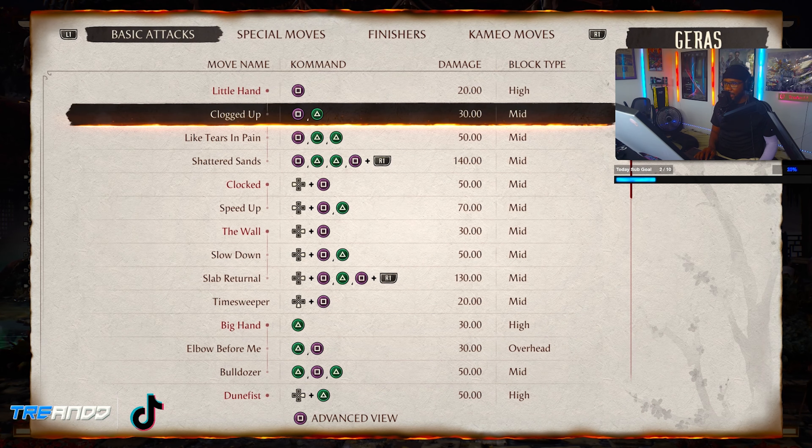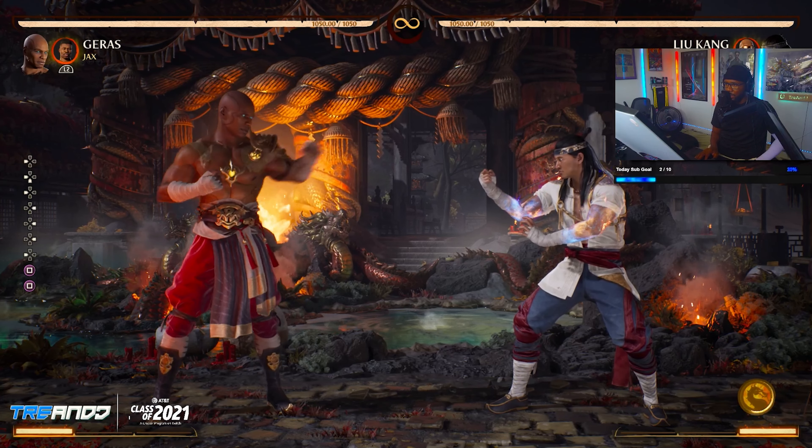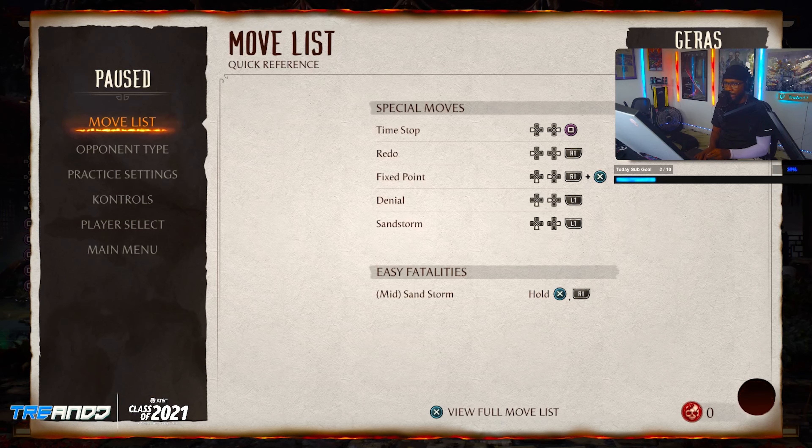We have a basic standing one. Let's look at the frame data — we're gonna go through all this frame data and see what we're working with. Seven frame startup, so he has a pretty fast standing one. It's pretty quick. I'm pretty sure I can use this for anti-airing, consider how fast it is.